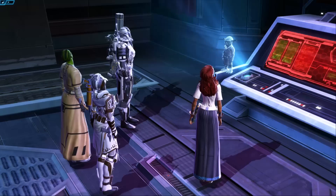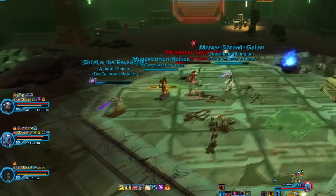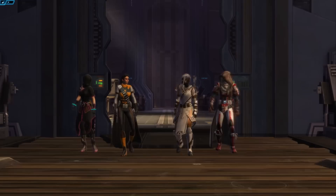The first thing you need to know about group flashpoints is that you'll be playing with three random people, each one with their own specific goals and reasons for wanting to run the flashpoint. Part of being a good group member is being willing to compromise. The ultimate goal for all of you should be to finish the flashpoint, and how you go about that depends on what the majority of the group wants.